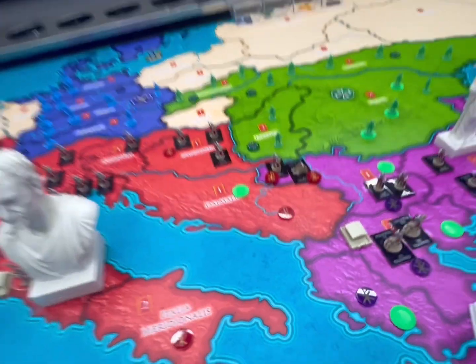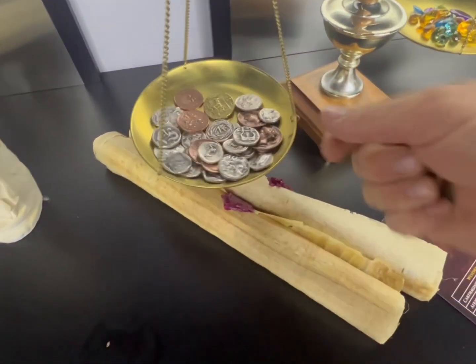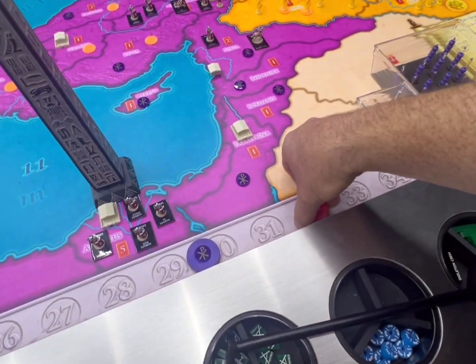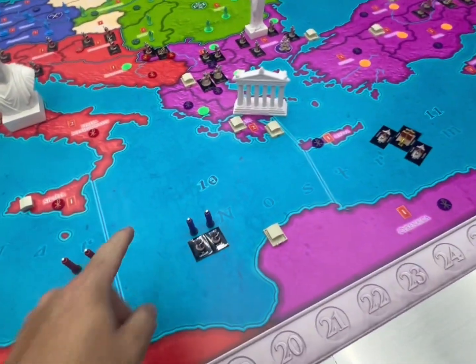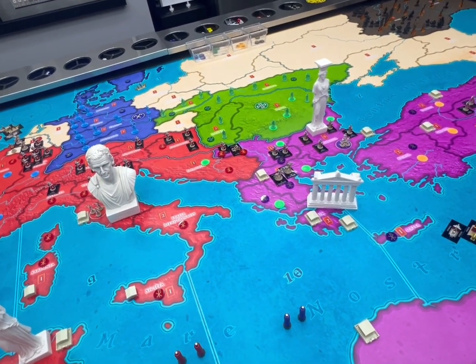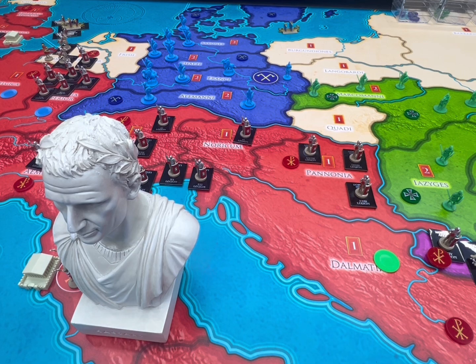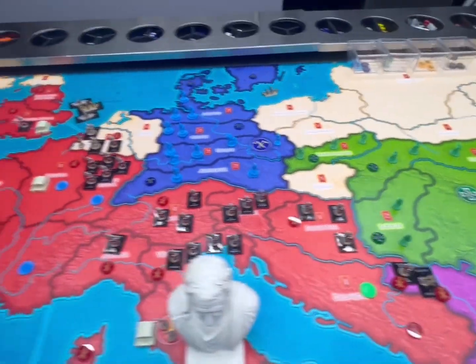Now we move to the income collection phase. We're going to grab three gold coins plus the silver, giving us 33 bucks for the Western Roman Empire — that goes into their treasury. We had bought 10 units with the 30 dollars they had. I just realized I forgot to place two more legionnaires, so I apologize for that. I'm going to put those two into Noricum right now, for a total of three in Noricum.